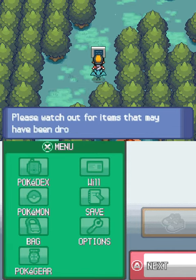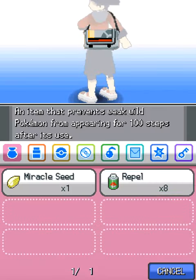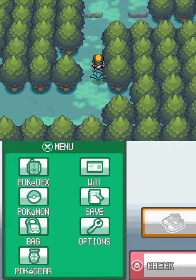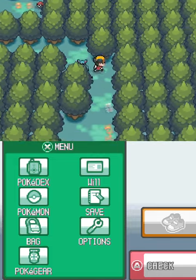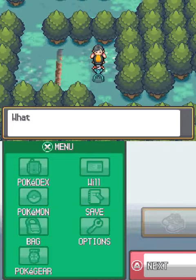Oops. Alright, let's use another Repel, and go up here and here. We'll work our way down here, and this guy will give us the HM Headbutt.